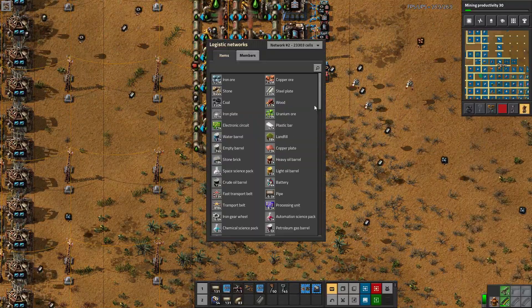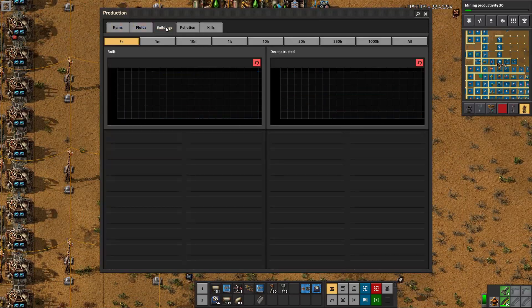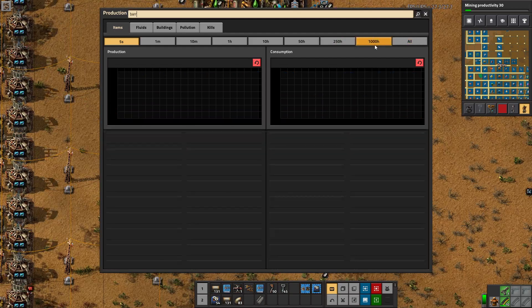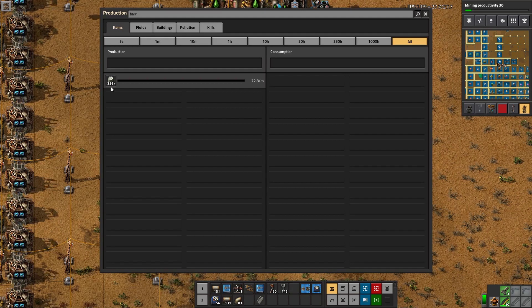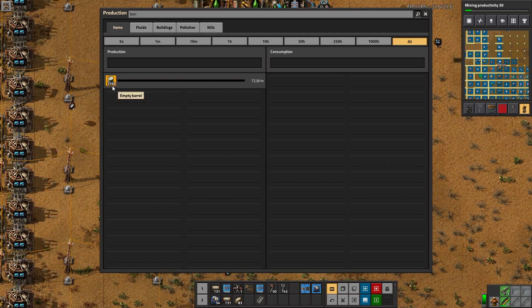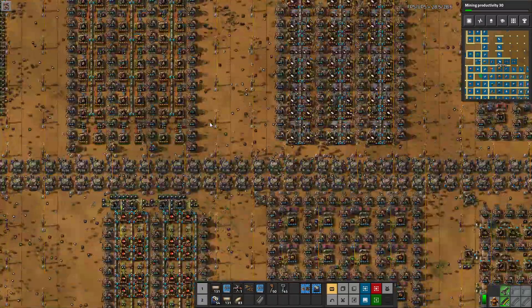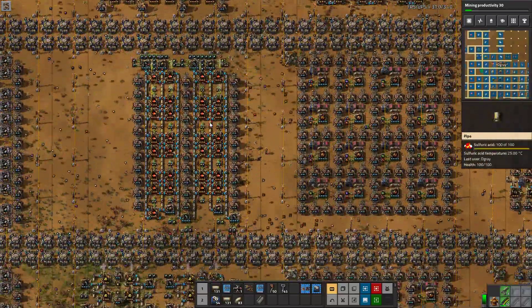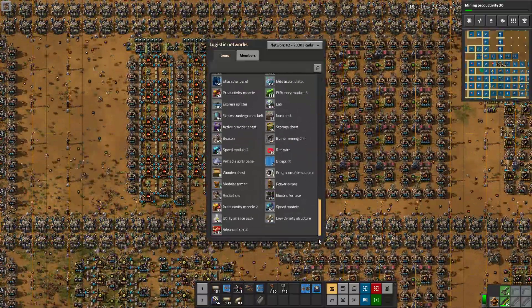All our barrels have luckily been produced. Just for a little bit of info on how many barrels we have at the moment - we've produced 356,000 barrels. At the peak we were going about 2.9k a minute. And that was just to get our entire old production down south up and running.